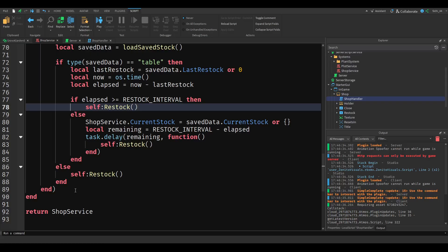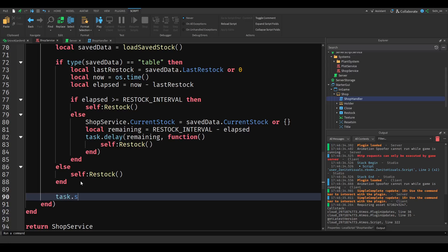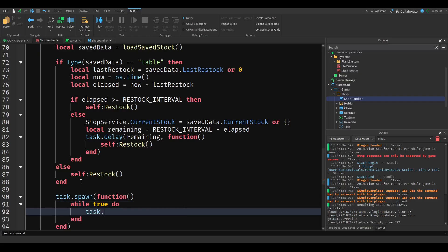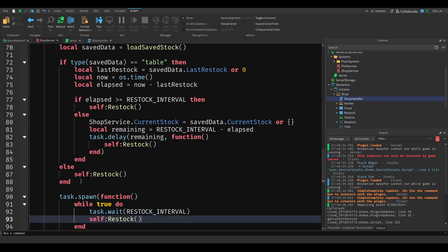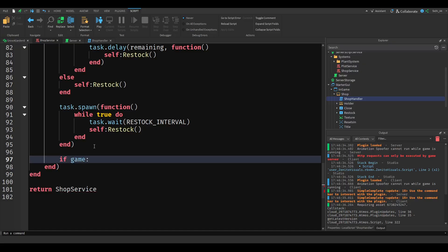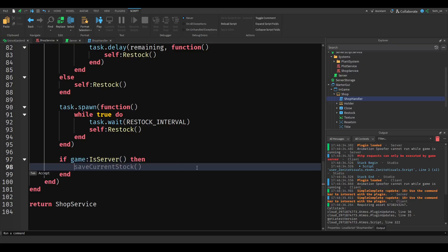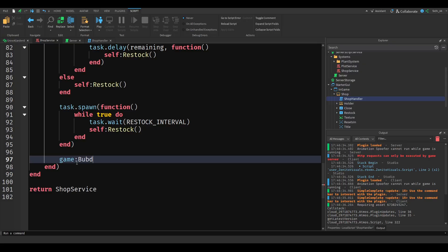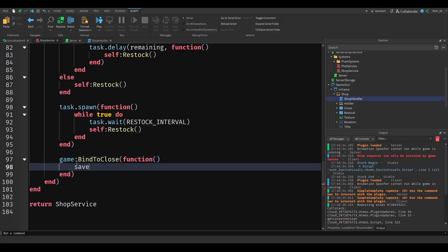We then add a `task.spawn` function with a while loop: `task.wait(restockInterval)` then `self:restock()`. We also check `game:IsServer`, hook into `game:GetService('RunService').GameClosing:Connect`, and inside that connection call `saveCurrentStock`.